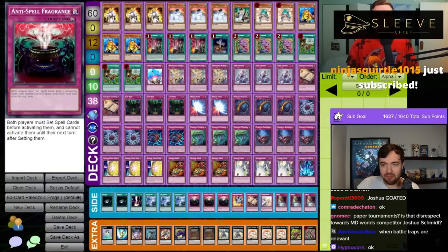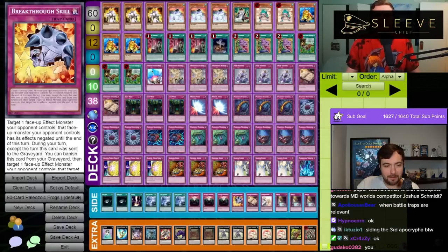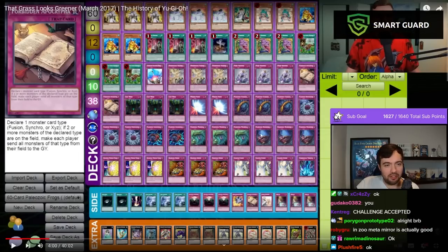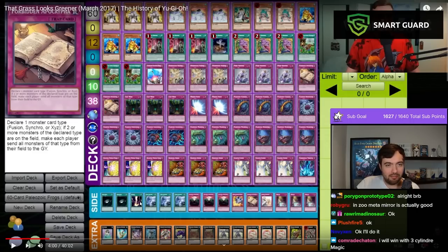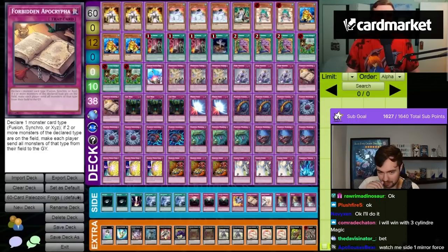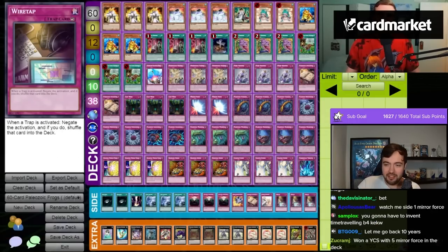We've got two Dark Hole and a Ryageki, triple Twin Twister, triple Anti-Spell Fragrance, one Breakthrough Skill, Mirror Force, Torrential, Dark Hole, Ryageki — in 2017. Kind of based, if I may say so myself. Forbidden Apocrypha, Solid Warning, and triple Wiretack.